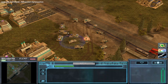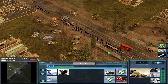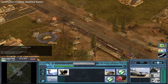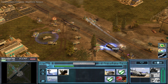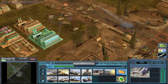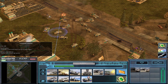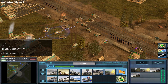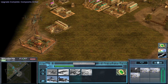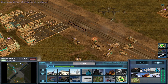Heading out. Search and destroy. Mammoth unit. This will get their attention. We're gonna get the buses out of the way before we move to assault the enemy base. Upgrade complete. The Tomahawk launcher surpasses the MLRS of the default USA.